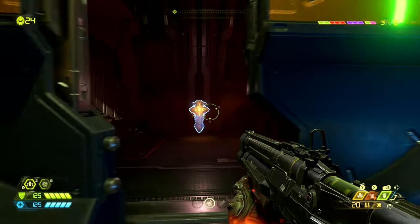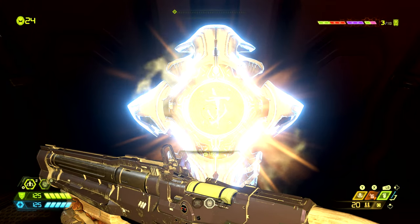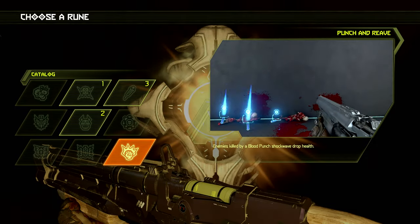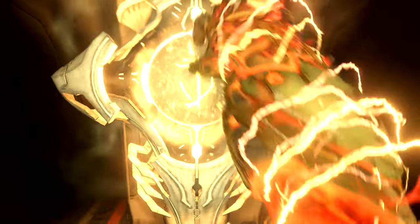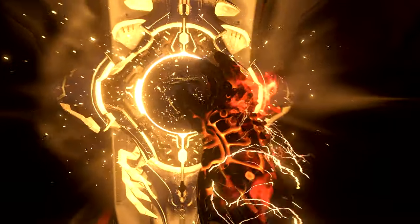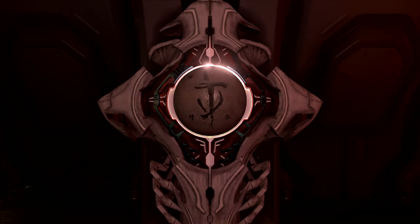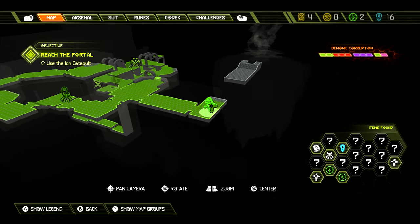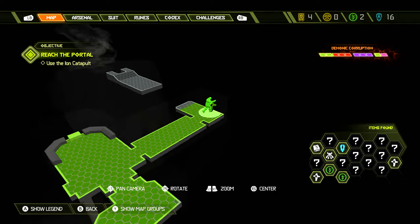A little later into the mission we'll go through this door where there is the second rune of the level. We need to activate this to unlock a rune for our Slayer — this will be the final rune in the campaign and you should have every rune unlocked now. On the map this rune is found where the icon is and it's pretty much impossible to miss as we have to run past it for the mission.